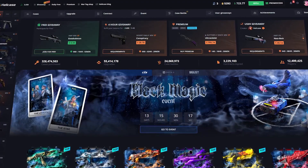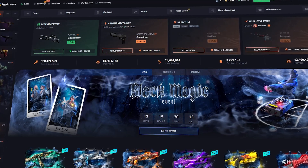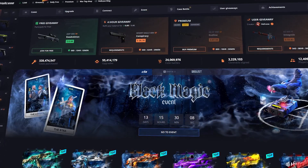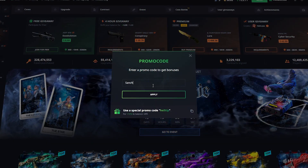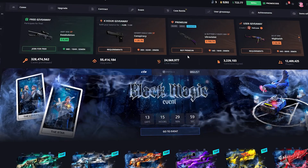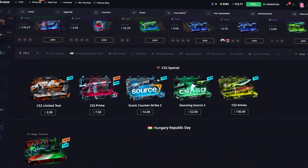What's up guys, it's Sancho back again with another video. Today we're back on Hellcase with a $723 balance. If you'd like to support me on the site, you can use promo code 'Sancho' to get a 10% deposit bonus — just apply it right here in the promo code section. You'll get a 10% deposit bonus and support the channel as well, so thank you for that.